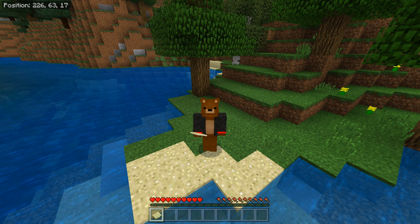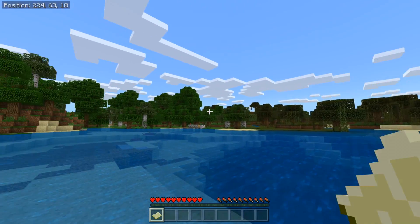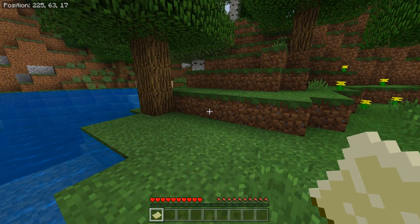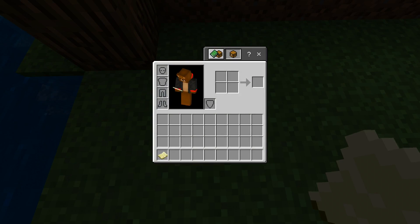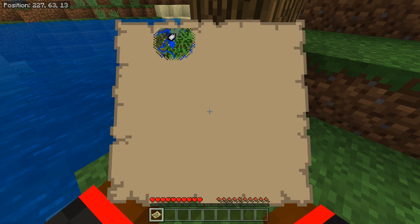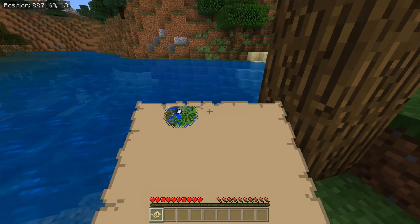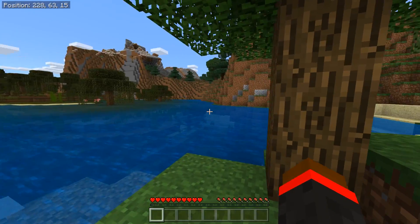Now that you've created the survival world, let's start playing. You'll load up in some sort of place — mine happens to be by a little lake and some trees. Your world will look something like this, maybe completely different, but similar in some way. There's a pretty high chance your seed is going to be different, which is the world generation. In my inventory is the map, which lets me see the world around me from a top-down perspective. If I press LT or right-click, depending on your version — this is Minecraft Bedrock Edition — I can see where I am, where I'm looking, and where I can go. This is an infinite world, so I can go anywhere.